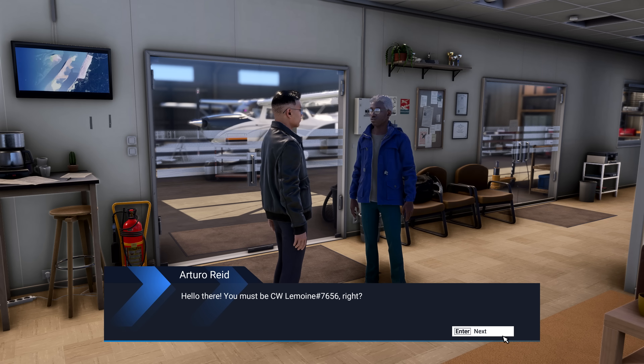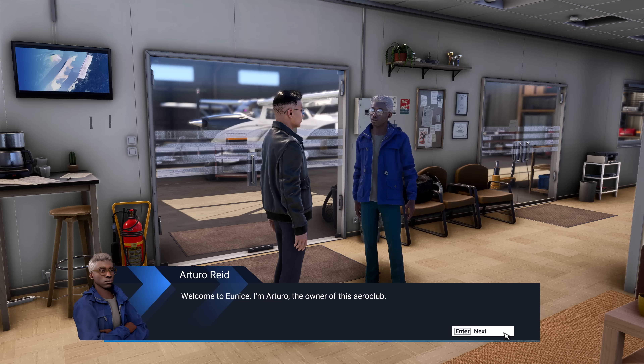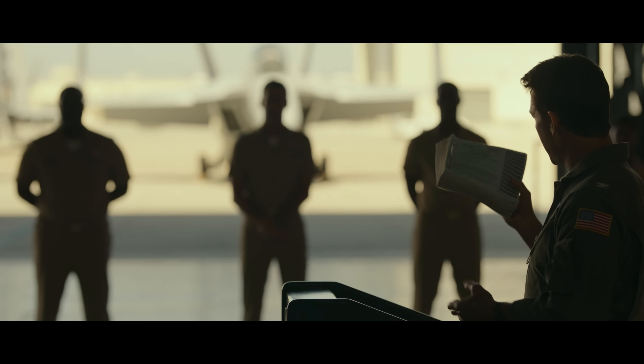Hello there. You must be CW Lemoye number 76-50. Welcome to Yunus. I'm Arturo, the owner of this Aeroclub. I'm assuming you know the book inside and out.